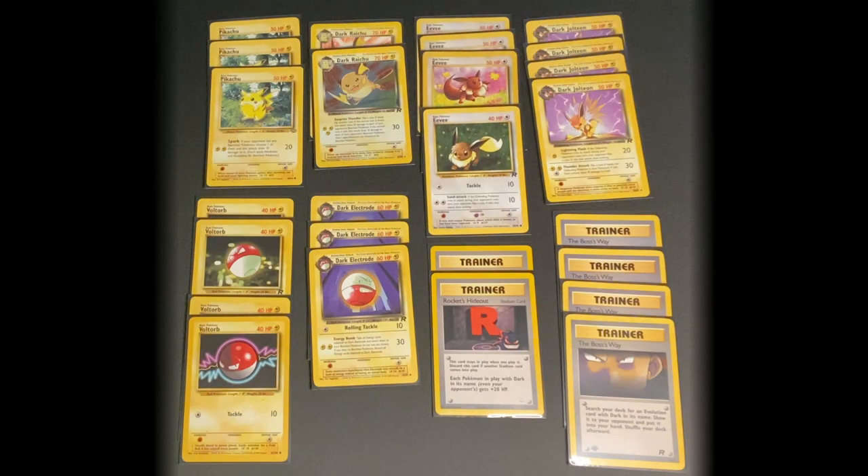Rocket's Hideout allows each of your Pokemon with Dark in its name to gain 20 HP, which especially in the old game is a huge advantage. Because this deck is all Lightning type except for Eevee, this is not a good deck to use special energy cards in, because only Eevee can use something like double colorless. And there are only a couple Pokemon that can even use single colorless energies. So this deck will just have 15 Lightning energy cards in it.